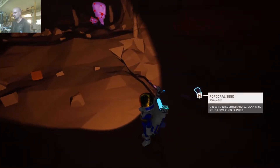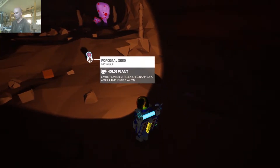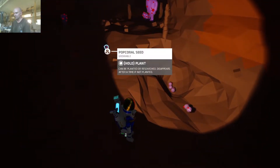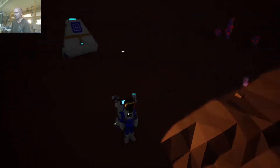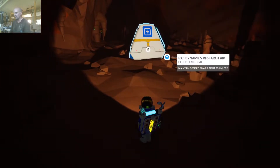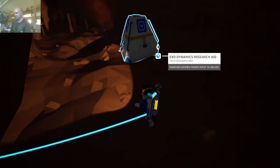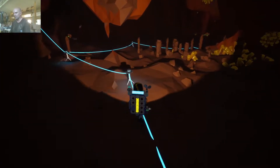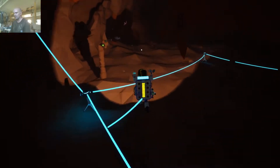You can take these seeds if you really want to, set them down, hit F, and you replant them. So that's now a plant right there - we've taken that seed and turned it into a plant. So this is one of the research aids that we're talking about. This one requires a power input, but we don't have the ability to do that just yet.